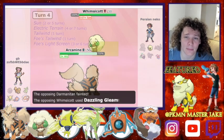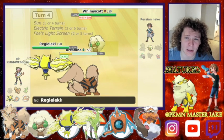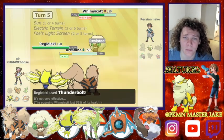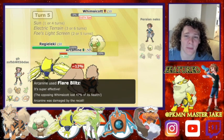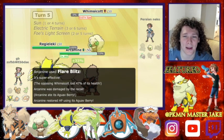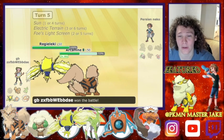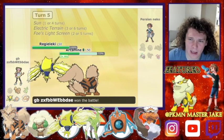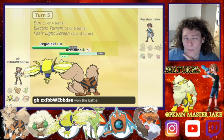He goes for an Icicle Crash onto the Whimsicott, taking it out, and we take the Darmanitan out with a Flare Blitz. He's not doing that much damage with his Dazzling Gleam, that's why I was attacking around him. I go for a Thunderbolt there — does a ton of damage — and then he's taken out by the Flare Blitz. We end up at half health after the Aguav Berry activates, so this was a fairly good battle.